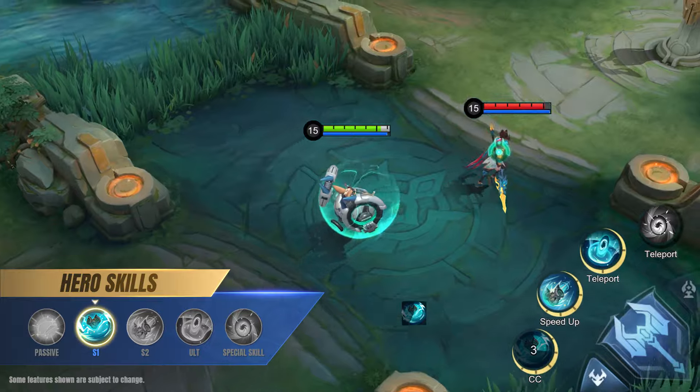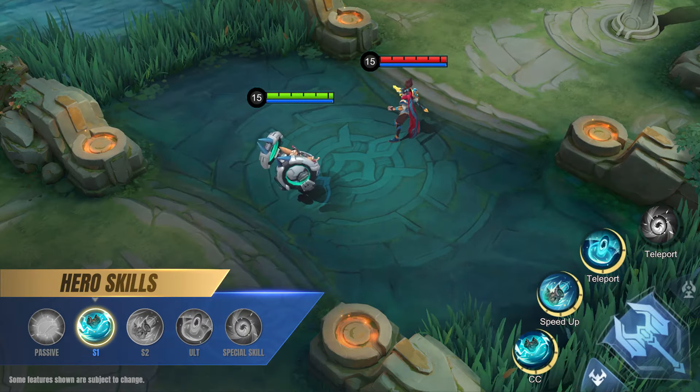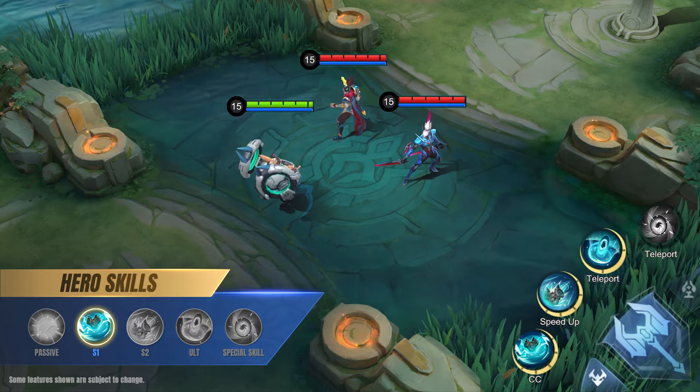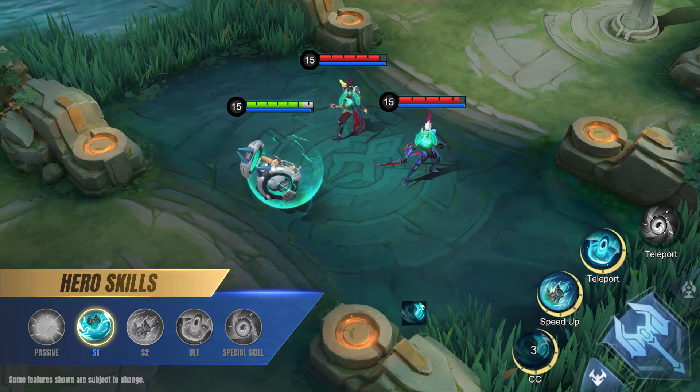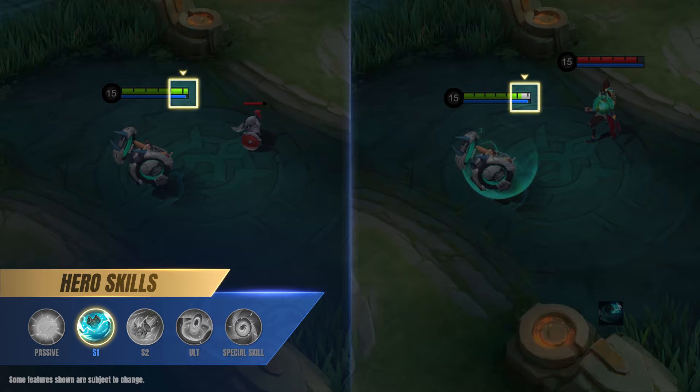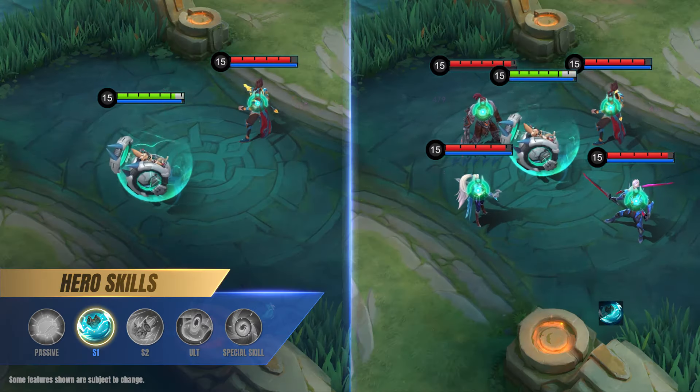First skill: Crash Course. Chip overcharges his hovercraft and rams it into the ground, dealing magic damage to nearby enemies and applying Chip's mark to enemy heroes hit. Chip will gain a shield if this skill hits an enemy hero, and each additional hero hit strengthens the shield.